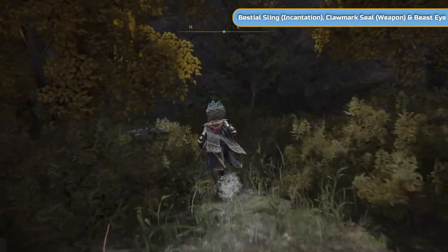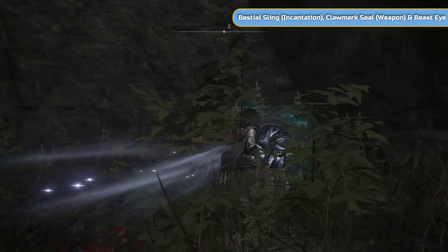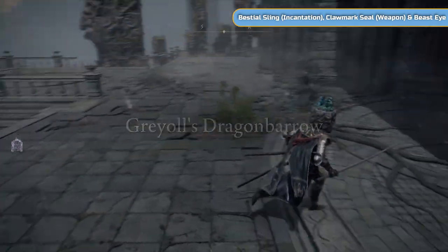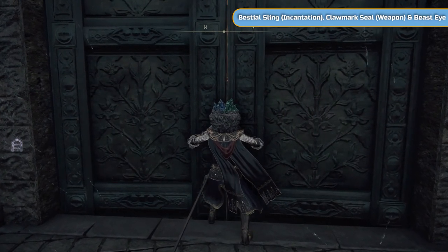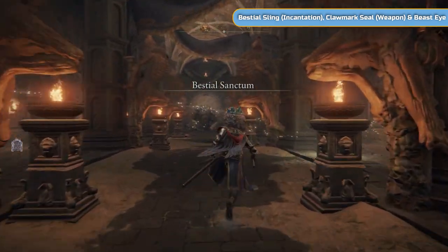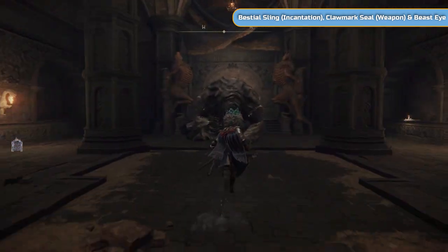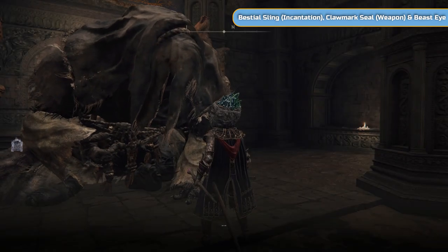Come to the church in East Limgrave and head through the water. There will be a teleport. Using this teleport takes us to one of the more dangerous places — Greyoll's Dragon Barrow, which is basically North Caelid. It's really high-level enemies here, so don't fight the guy behind me. Go into here — this is the Bestial Sanctum, and there is a grace point. None of this is actually important to us, but if you want to use the bestial incantations, you can come here and feed this guy.